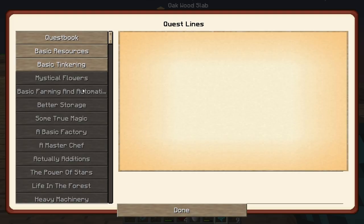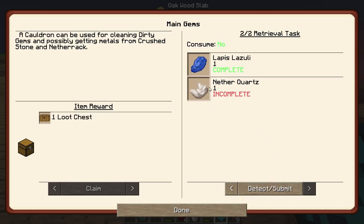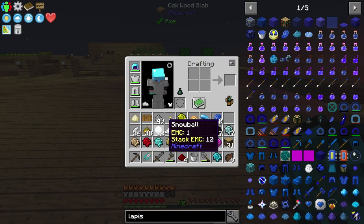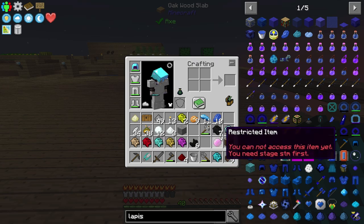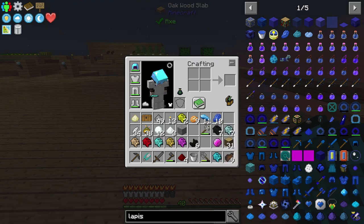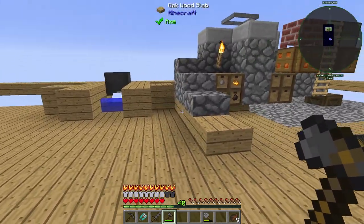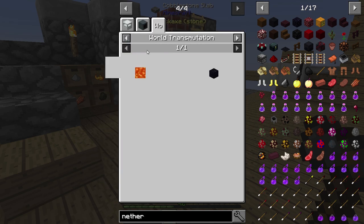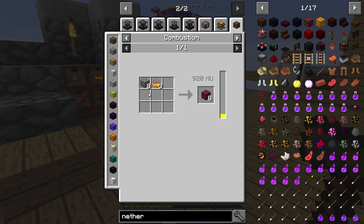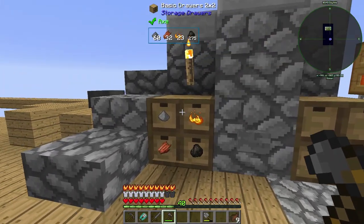Let's go to quest book. It probably wants a bunch of different resources — it wants some nether quartz. One of these is nether quartz as well. We actually need to make netherrack — netherrack is the way we get the quartz. It's 8 cobblestone and 3 blaze powder and you get 8 netherrack. So I guess we're going to do a couple of recipes of that — maybe three.